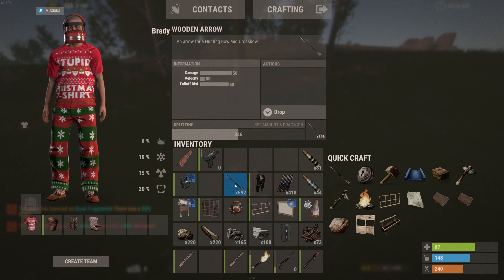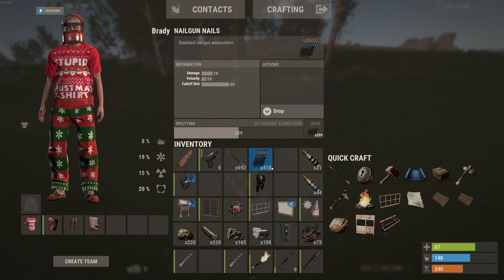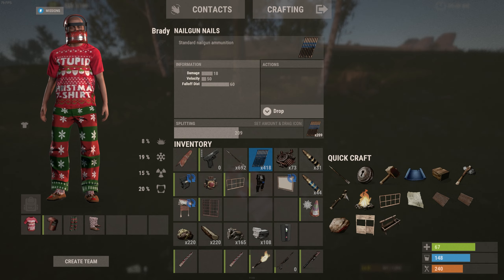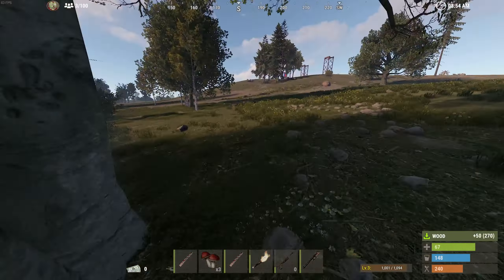We don't have any ammo for that. We do have 600 — it gave us 692 arrows and 418 nails, so we just need to get a nail gun or a bow now and we'll be doing okay. Let me grab some mushrooms and all of these resources around here.